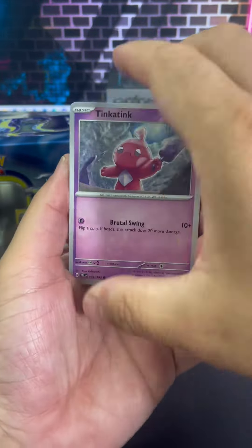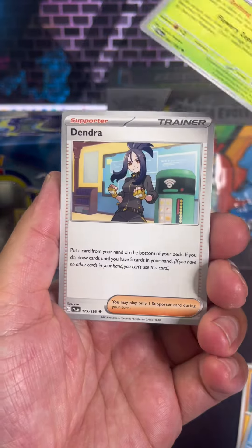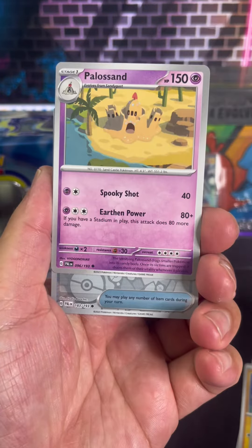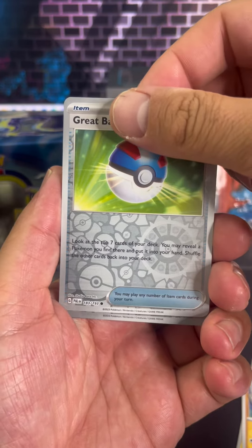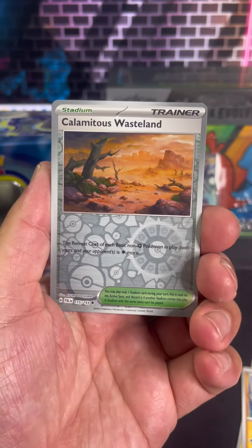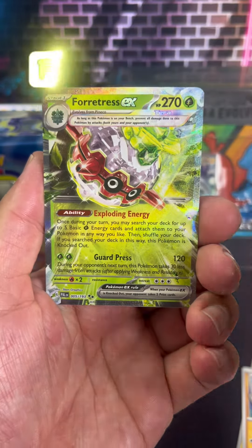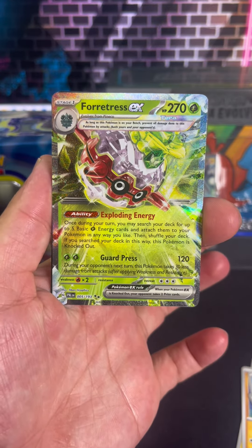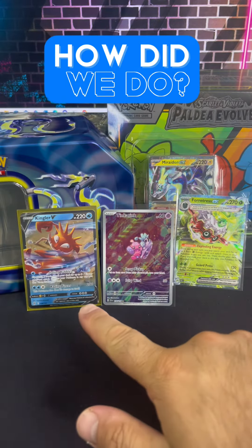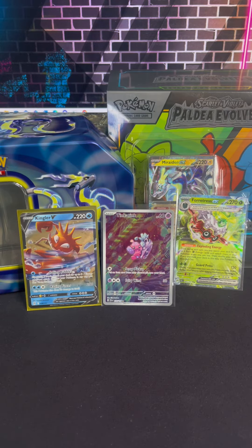Let's see if we can get something good on this one to finish off the video, because I have a feeling that we are. Hopefully I didn't jinx myself. We got a D'Andra, on to a Palosan, into a Great Ball Reverse Holo. And what do we got here? Looks like nothing — a Calamitous Wasteland. And what is this? A Fortress EX! Love the artwork on that, that is fancy. Not bad, not bad. So tell me guys, how did we do? Did we do pretty good? Let me know in the comments below.